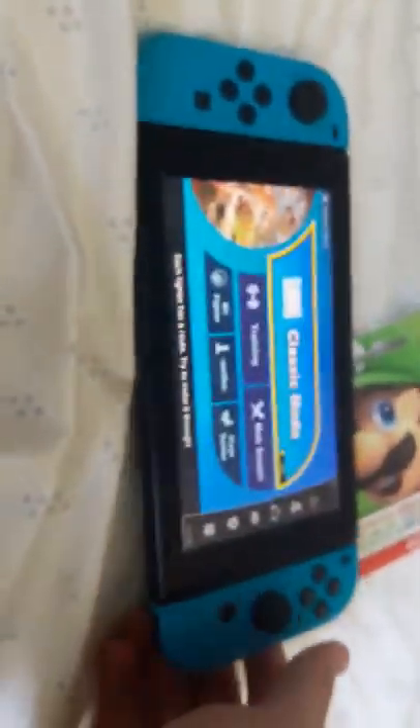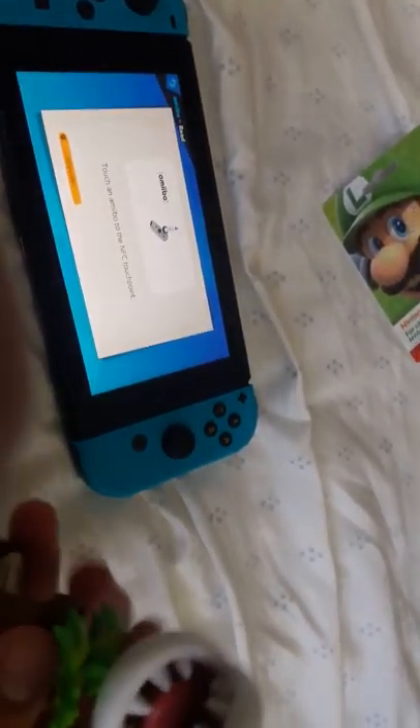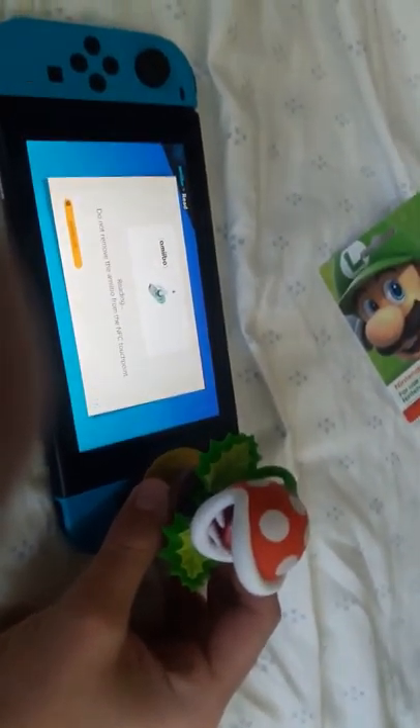Oh my god, this is so good. You know what, I literally just thought of this — I can make him right now! I already have Joker and I just recently got the Mii Fighter costumes. I already made Daisy, let me put him on there. Since Piranha Plant will fit — we'll call him PD.